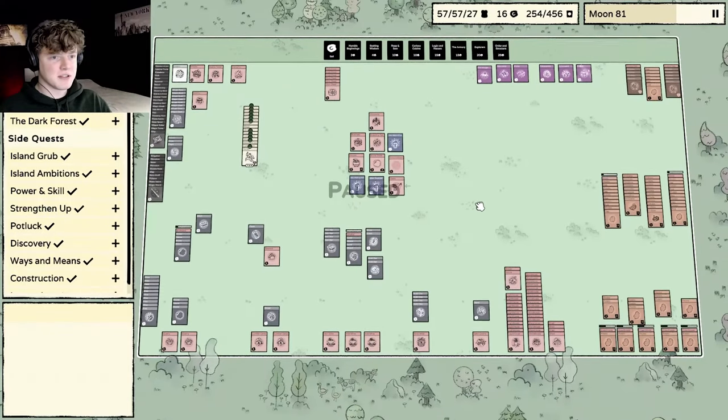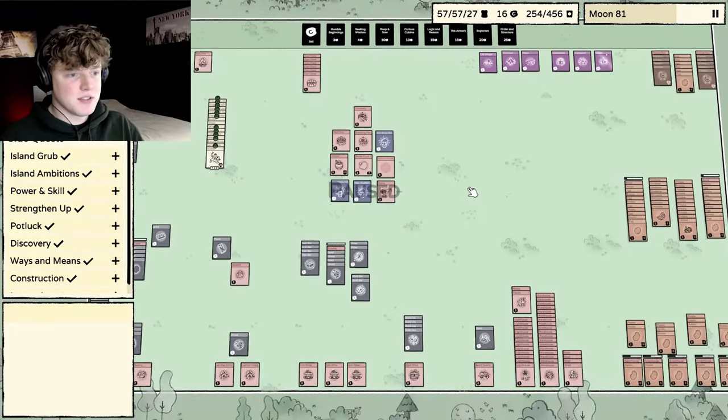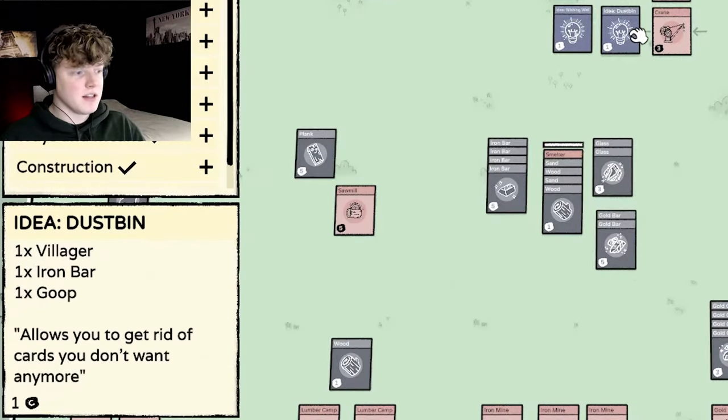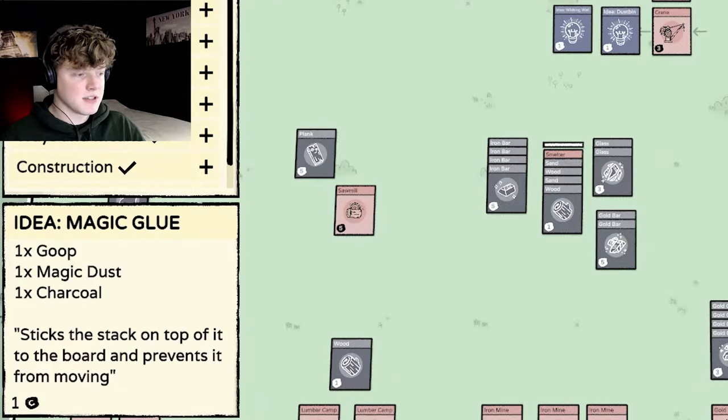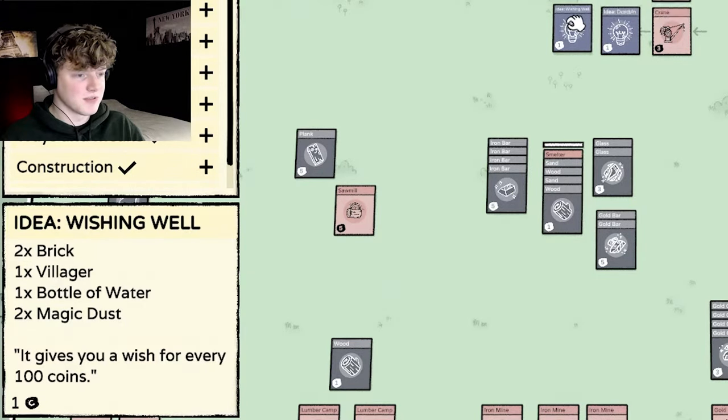Hey there, my name is Tarjum and welcome back to another episode of Staglens. In the last episode we discovered a lot of new things and now we are going to go to the island and discover the wishing well, the dustbin, and last but not least the magic glue, which we need some goop for and also a bottle of water.